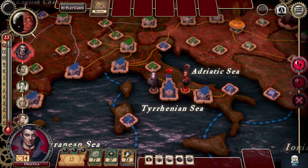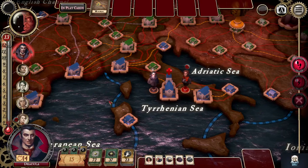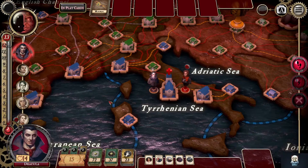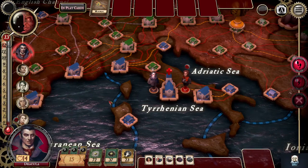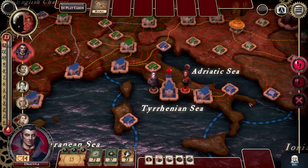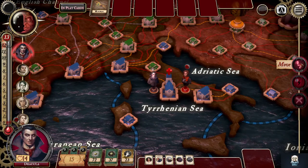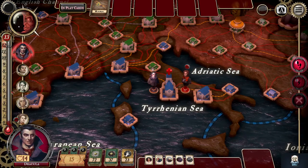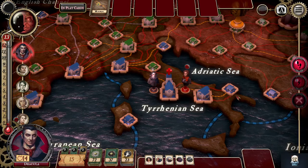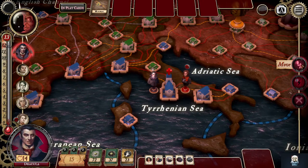So D&D board games — Wrath of Ashardalon is probably still my favorite, just because that's the one I started with and started my YouTube channel with. Mad Mage and Tomb of Annihilation — there were two that came out that I don't have. Let's see what Dracula can do. We want to keep building influence as Dracula. Shipping is sometimes just out of control. Let's move.